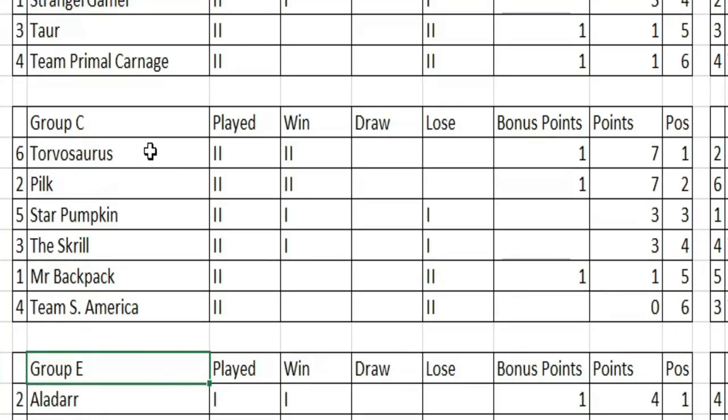Not much to say here — these two seem to be running away with it: Torvosaurus and Pilk up top, and then we have Star Pumpkin and the Skrill on three points, and then the bottom two with Mr. Backpack on one and Team South America with zero. Still quite an open group. Looking at this losing bonus point, how crucial could that be for Mr. Backpack? For round three: Team South America going up against Star Pumpkin, Torvosaurus against Mr. Backpack, and Pilk going up against the Skrill — this could be an interesting one. We could see a very close Group C or we could just see these two running away with it.